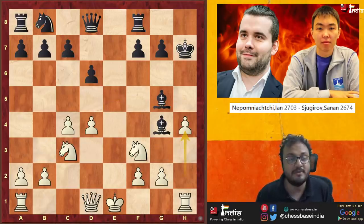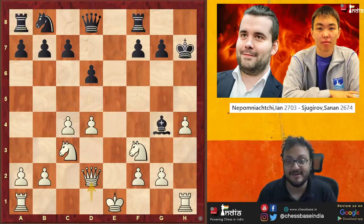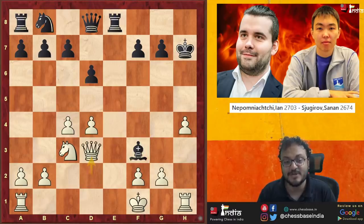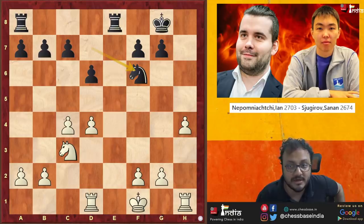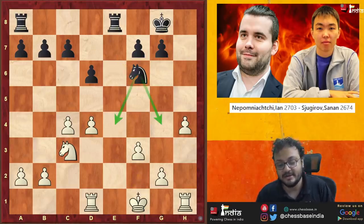Coming back to the Nepo game after H4, Sanan gave a check on D2 — that was his idea. Nepo simply took it, and then after Rook E8, he moved his King. Bishop F3 — he could have taken G takes F3 but decided to keep his structure intact — and after Queen F3, he was a pawn up. You can see his technique: after getting a plus position, how do you convert it? Dominate the Knight — move the pawn forward two squares away, it will hinder the Knight's movement. F3, good move.